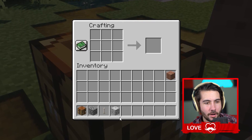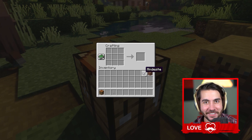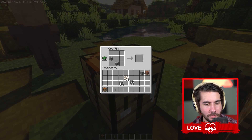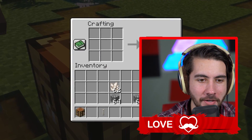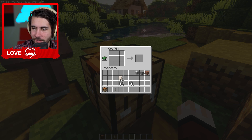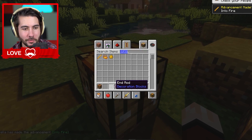Oh my goodness, it actually works! I cannot believe that. You can take cobblestone and diorite and that creates andesite — and it does! I literally did not know that. Two of these and two of these and it creates diorite. I don't know why you'd ever want to do that but the fact that it's possible is crazy. The last one is the craziest: a popped chorus fruit and a blaze rod supposedly make an end rod.